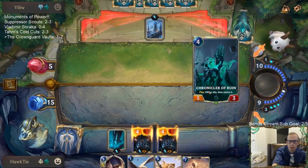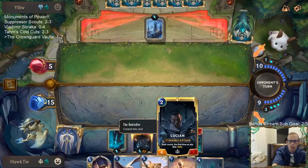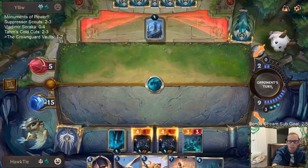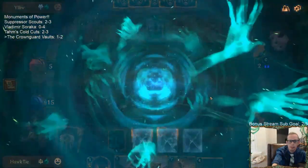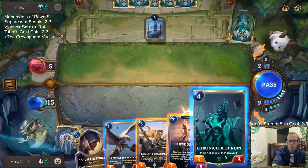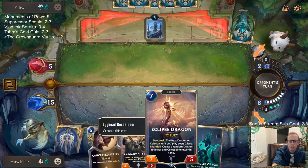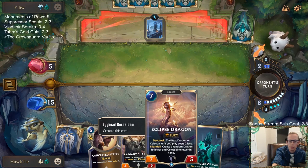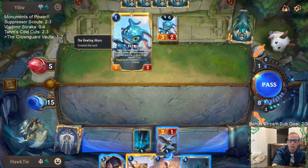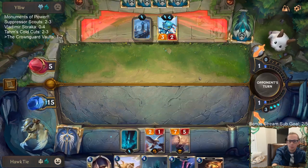Unfortunately they have priority first. Not Grizzled Ranger — so they have to have another sweeper, which they do. But we still have the attack token. So I could go Radiant Guardian plus Chronicler of Ruin. I think I'd prefer Fleet Feather Tracker plus this Eclipsed Dragon — create a random Dragon and a Celestial Follower in hand. There's a chance we get the zero mana or one mana Celestial Follower.